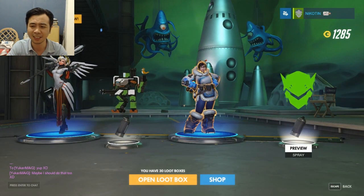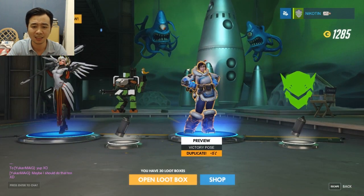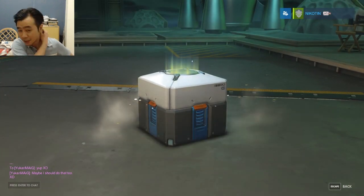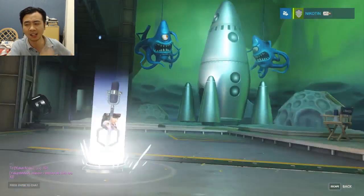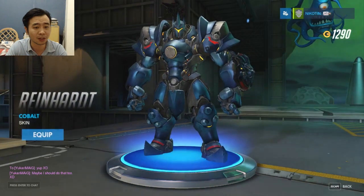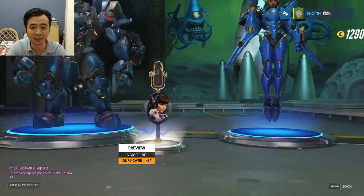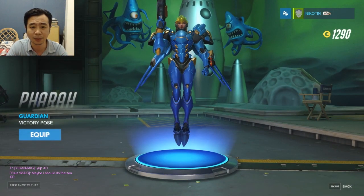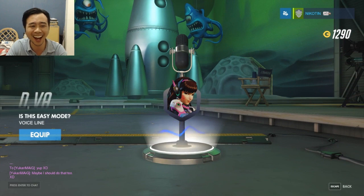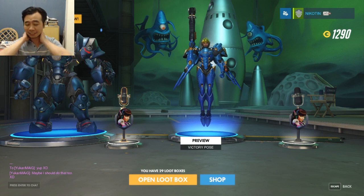Duplicate. Loot box number 11 — change my luck please. A skin for Reinhardt, not gonna use it, a duplicate, a victory pose that looks kind of cool — I'll equip it. This one's cute.